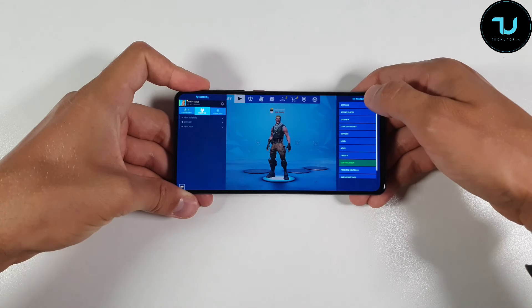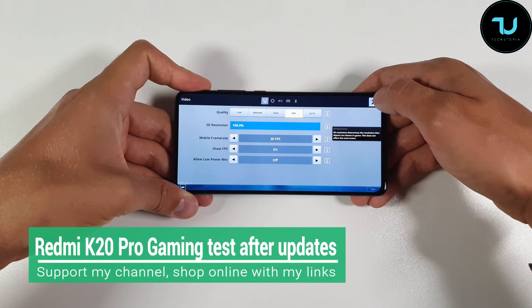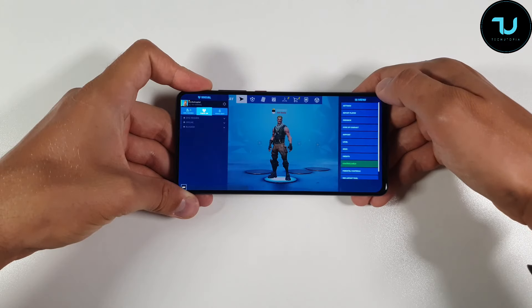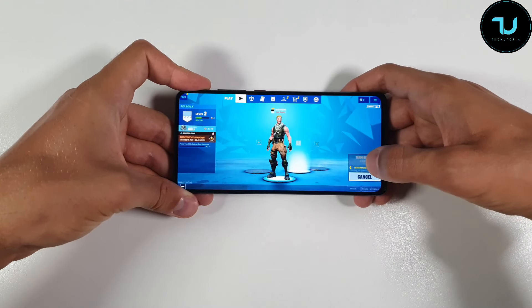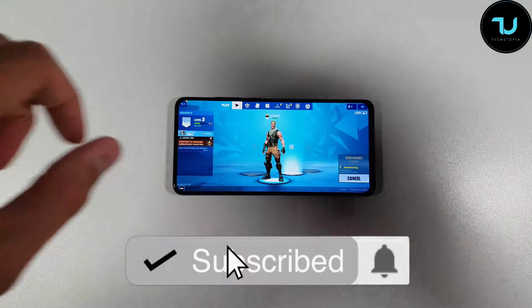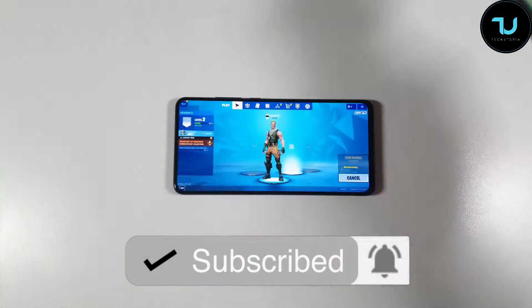Welcome back, Assalamu Alaikum, peace be upon you. Fortnite on a Redmi K20 Pro Snapdragon 855 — this is the maximum graphics I can get. Can't go 60fps unfortunately; they didn't unlock it for this device. You'll have the buying links in the description. This is one of the best buys next to the Xiaomi Mi 9 under 400 dollars.